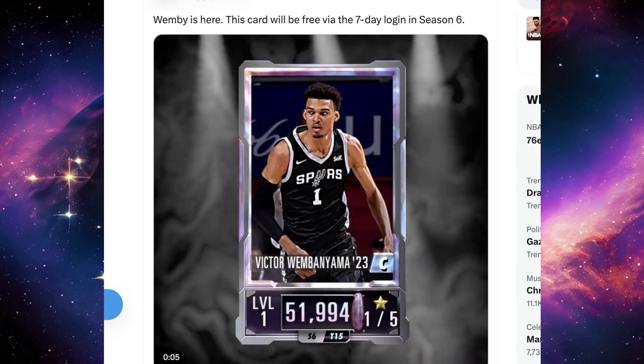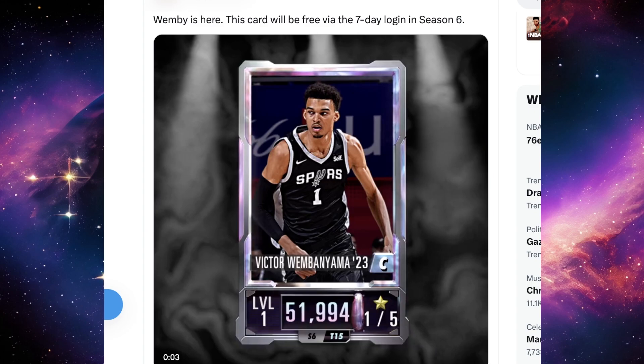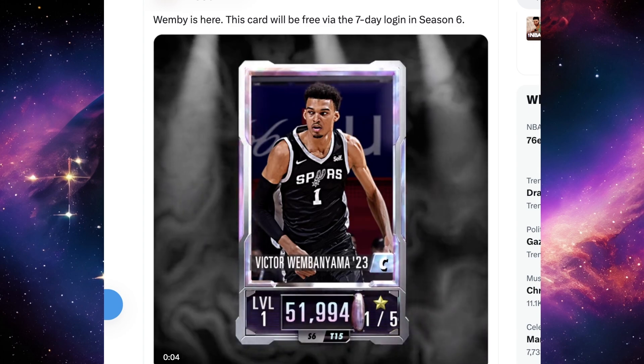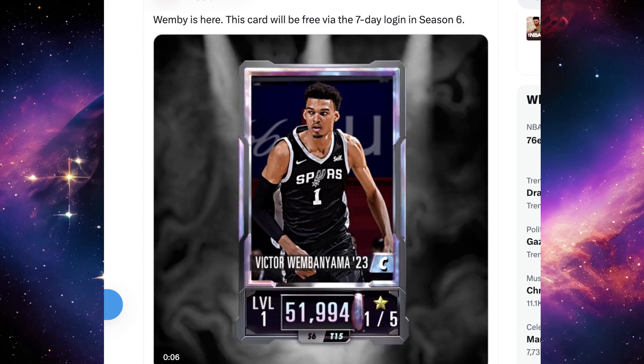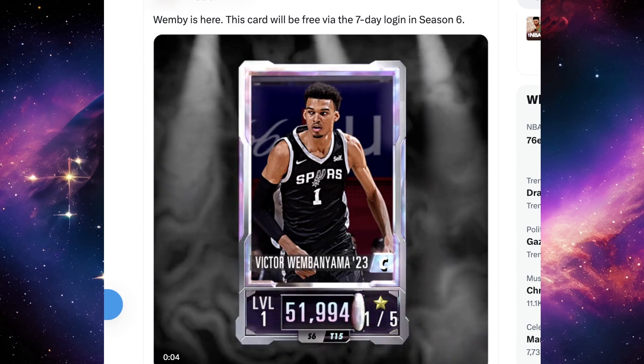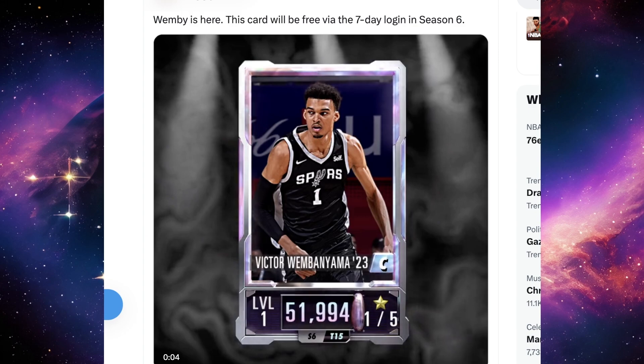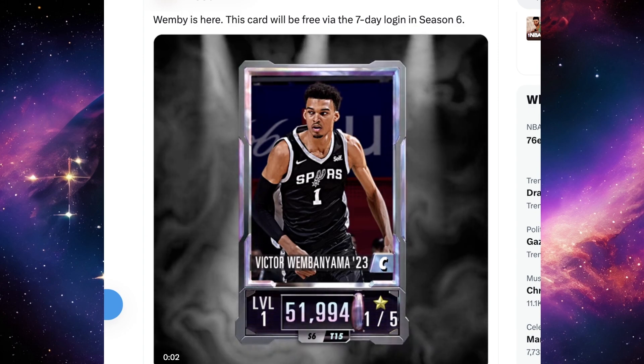In other news, some people have been asking if Wemby is going to be available for players to obtain fairly easily. The answer is yes — this card is actually free. You don't have to grind any events to get him, you just have to log into the game for seven days and you'll be able to get a Pearl Wemby on your squad. That's a pretty massive W, especially for new players coming into the game.